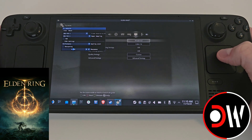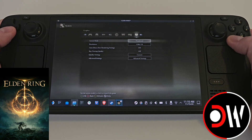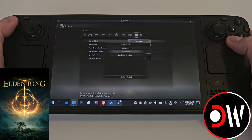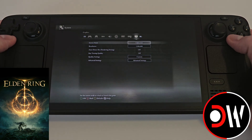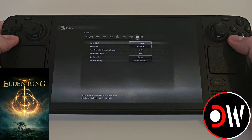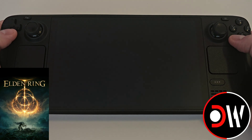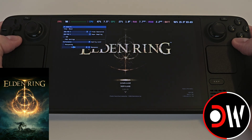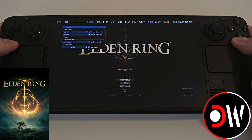Now go back to Elden Ring and press L4 to close our window. We can now set our window back to full screen. Press yes and close the game and launch from gaming mode. This will only work if you performed the TOML and log file swap to the correct folder.